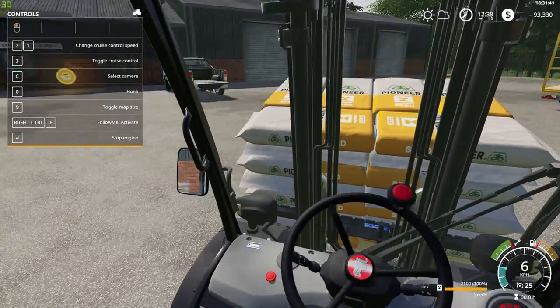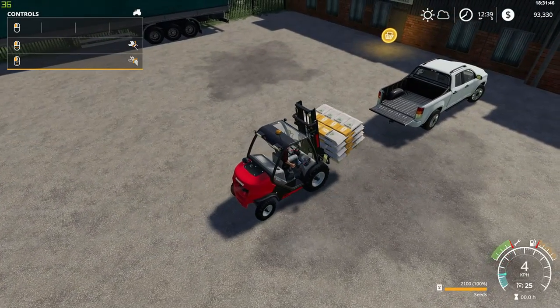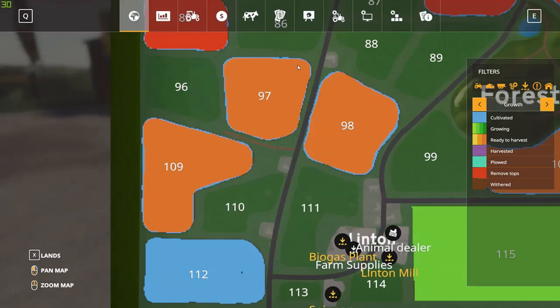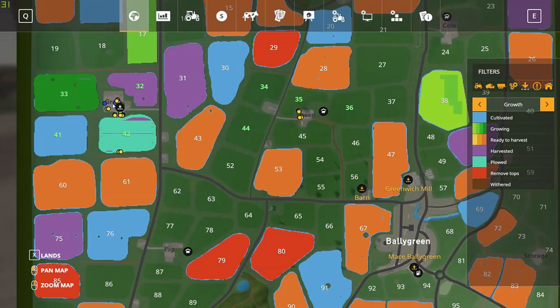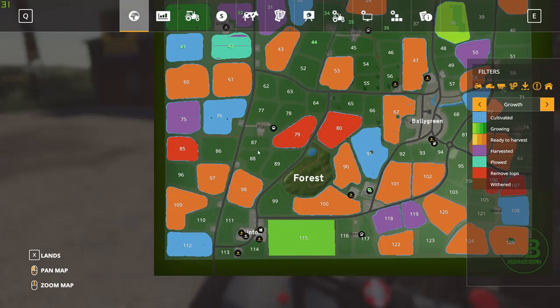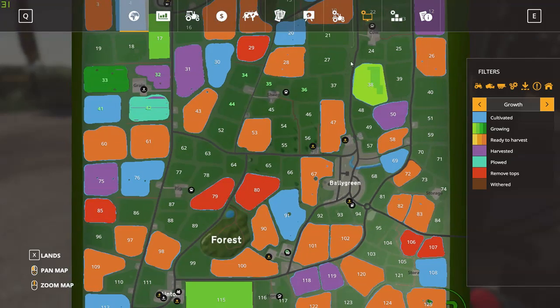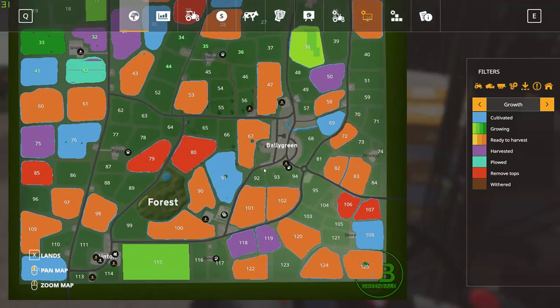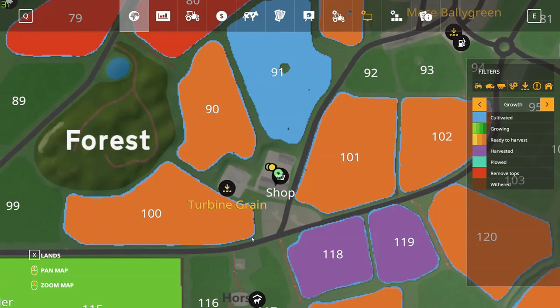Let's open this up as a multiplayer server where people have separate farms, because there's a grain farm, a sheep farm, a cow farm, a pig farm, and horses. So we could have all these different farms, and we could also have a small business, which is the shop, which owns the Telehandler.